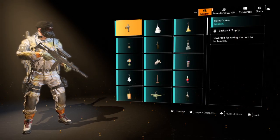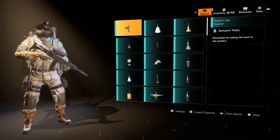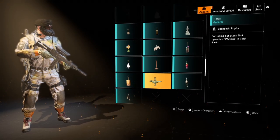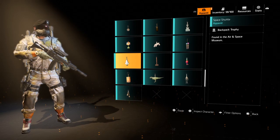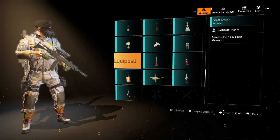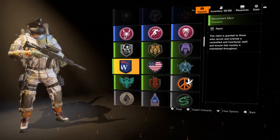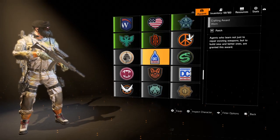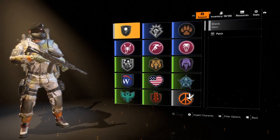And there you guys go. If you want the same backpack trophy as me — which is weird, you're a weird guy — you're going to want to put on the hunter's axe one, which you get for the hunters. Either that, or the chest pieces — go with the space shuttle, guys. If you don't have a spaceship one, just do like a USA one or the ghosts one.